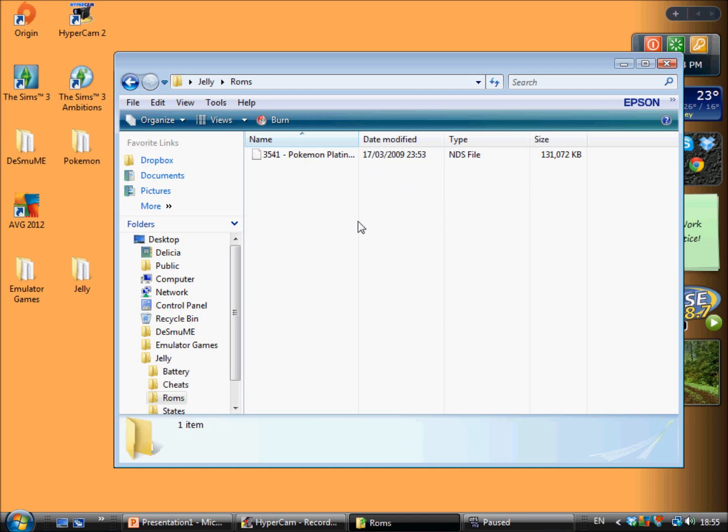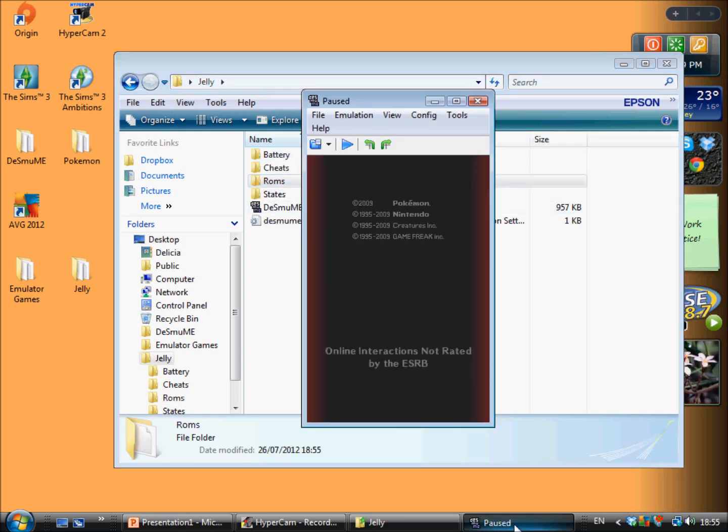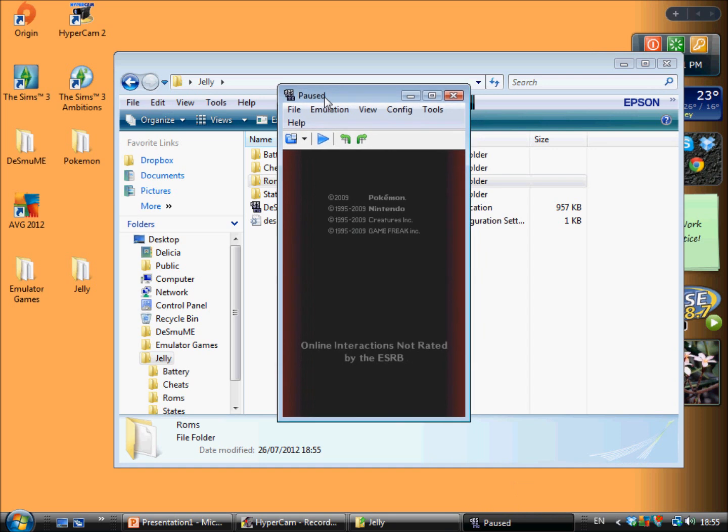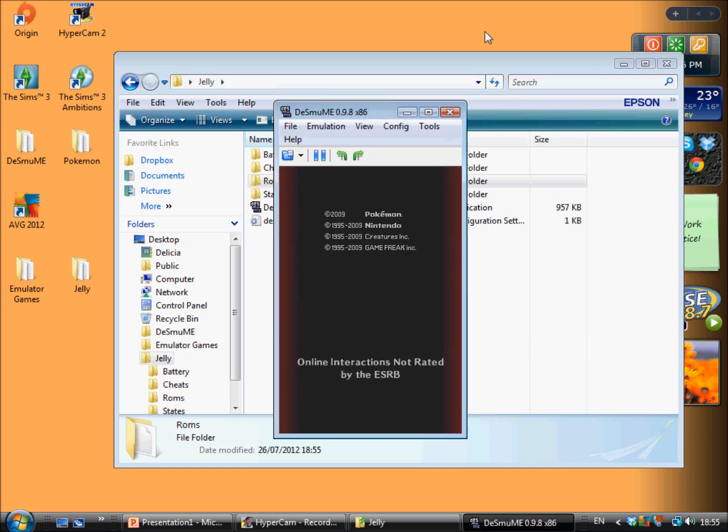DeSmuME actually has a pause button — No$GBA did not have a pause button and I love it. They also made these folders and one of them is called ROMs — you can drag and drop all your ROMs in there to make things tidier and easier to locate instead of having to search around for them. Much easier actually.